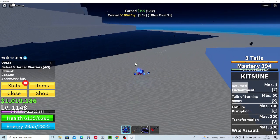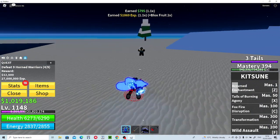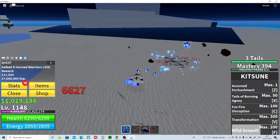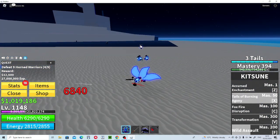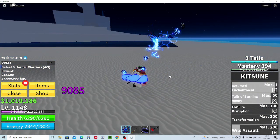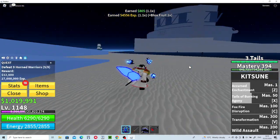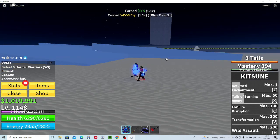The next move is Wild Assault. You press F and it does like a frenzy of scratches — pretty cool. You can just finish them with Tales of Burning Agony for a basic combo. This fruit is just so overpowered, I love it.